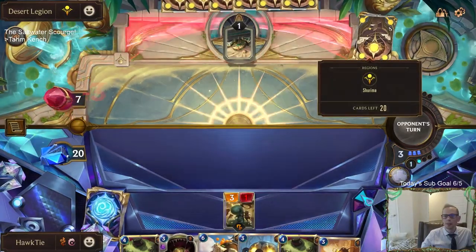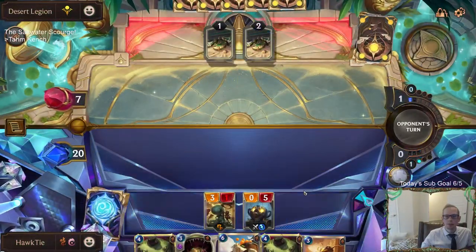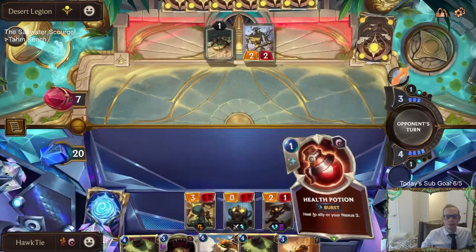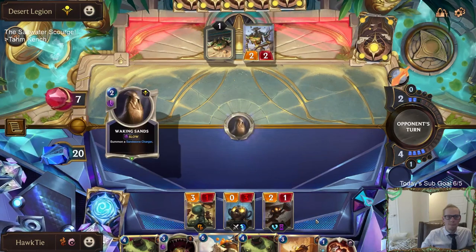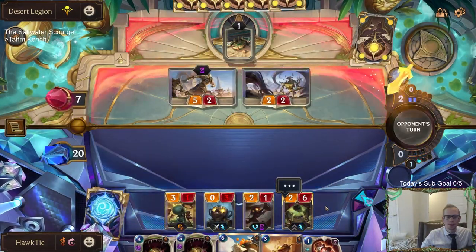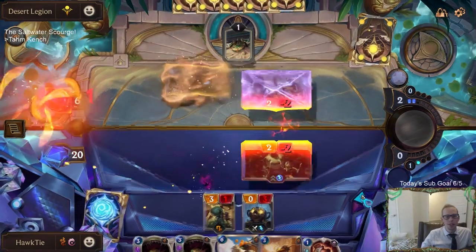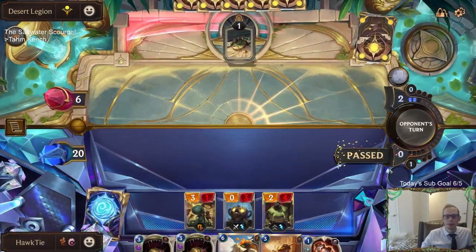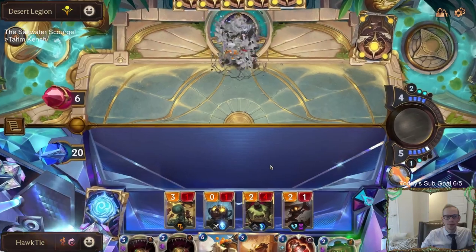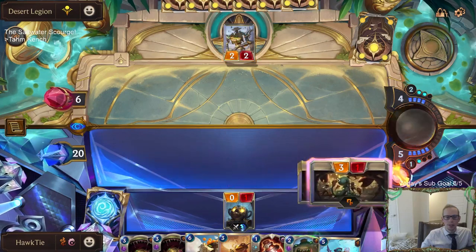They're starting at 10 life. I only got 11 cards left. Go get 'em Powder Monkeys. Awakening Sands. So just like Lab of Legends they're probably just attacking all the time. We can use Health Potion to heal Tahm Kench - that's pretty cool. I guess this isn't lethal - they'd block the three-one.